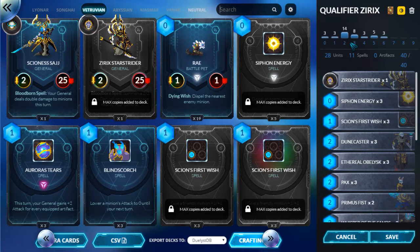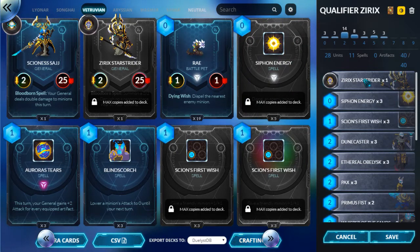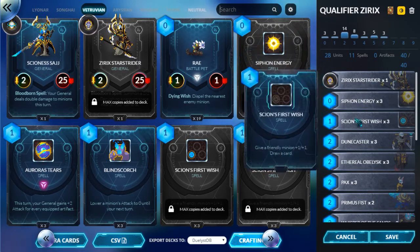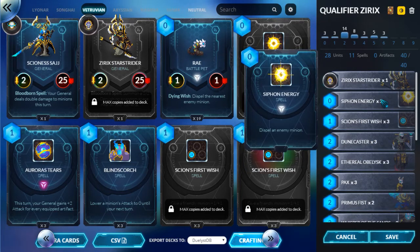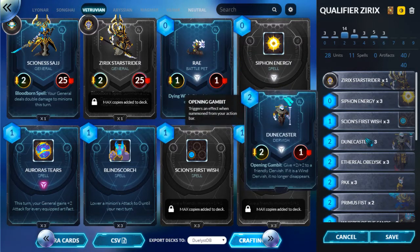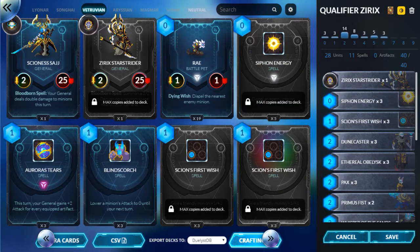A good example would be midrange Magmar, which plays on curve and has a lot of value plays, but by way of Thrumping Waves, rush minions, and Bounded Life Force actually has out-of-hand burst to win the game. This list aims to do the same: control the board early, swarm the opponent, sometimes win by burst, but it also has late game — so when your hand size gets low and you play one card per turn, it can still win.